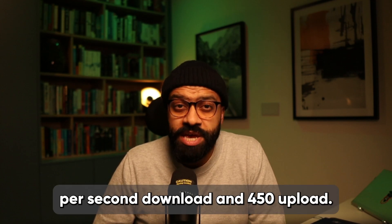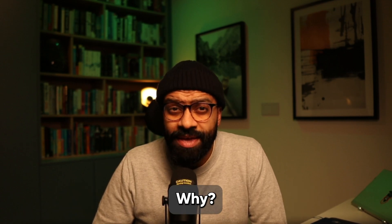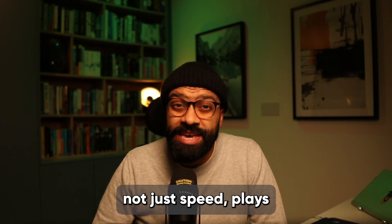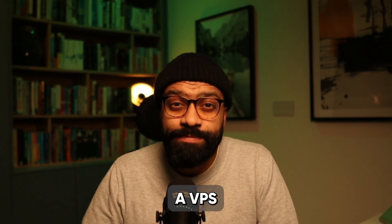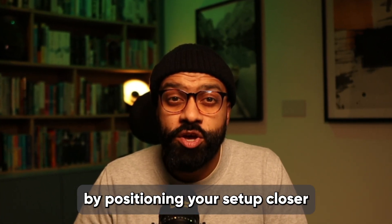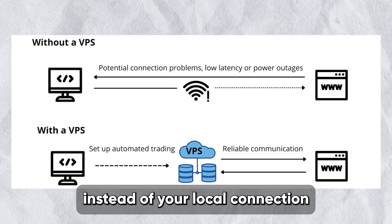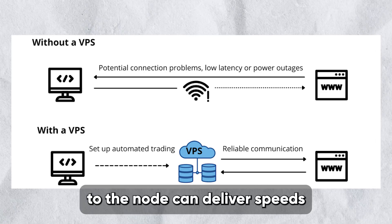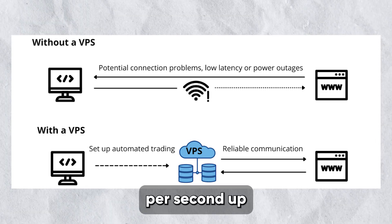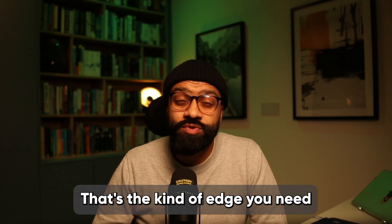Perhaps you're getting 900 megabits per second down and 450 up. That sounds impressive, but in the world of crypto and rapid transactions, it's often not enough. Why? Because latency — not just speed — plays a crucial role. That's where virtual private servers, or VPS, come into play. A VPS can dramatically reduce latency by positioning your setup closer to the node provider, sometimes even in the same physical location. Instead of your local connection traveling thousands of miles, a VPS hardwired to the node can deliver speeds like 2000 megabits per second up and down with near-zero latency — that's the kind of edge you need in this game.